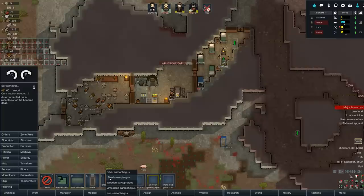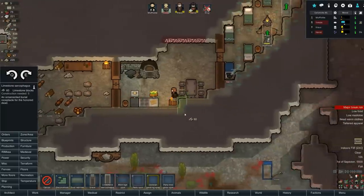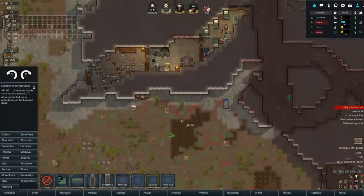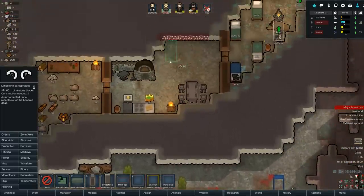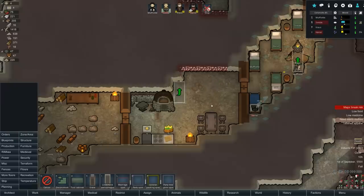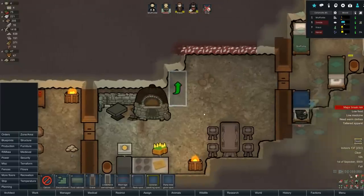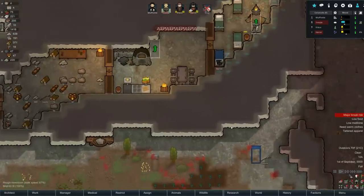For now let's throw in something simple - a sarcophagus. We'll make it out of limestone because dwarves aren't going to live in no wood, that's for sure. This is all temporary. I'm thinking right next to the forge - Clog would have liked to have died how he lived, just sitting next to the forge all day long. So we'll throw that in.